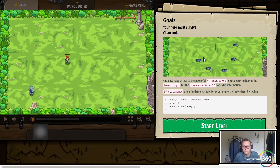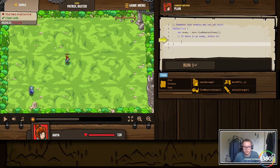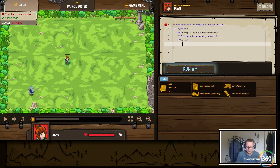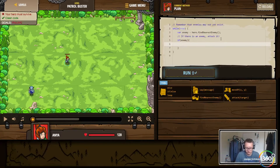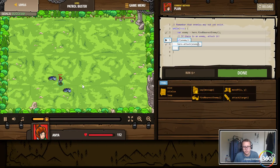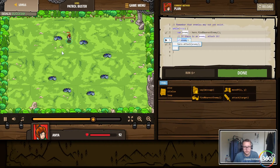Goals: your hero must survive. You now have access to powerful if statements — check your toolbar lower right for extra information. We're going to check if an enemy exists: while true, if there is an enemy we want to attack, otherwise we have nothing to attack. So we say hero.attack(enemy). Now we're not getting a message like 'nothing to attack' — if the enemy exists, if it's not undefined or null, attack.